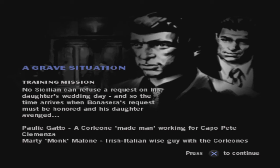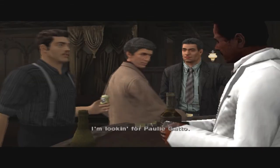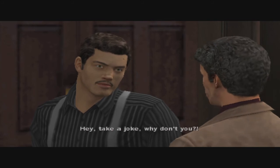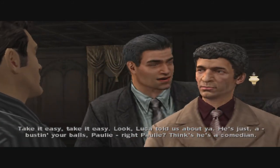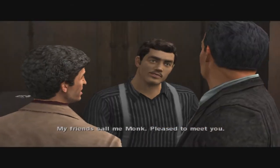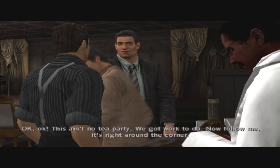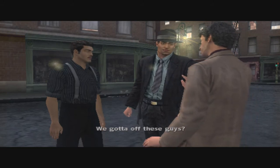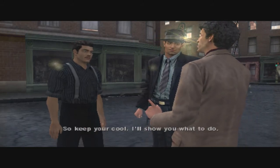Here we're going to meet Paul Ligato — a Corleone made man working for Capo Pete Clemenza and Marty 'Monk' Malone. I guess we aren't the only unarmed build in this game — he's an Irish-Italian wise guy with the Corleones. Luca sends his love. 'So you're Luca's new errand boy?' 'I ain't nobody's errand boy.' 'Hey, take a joke, why don't you? Take it easy.' 'Luca told us about you, he's just busting your balls, Paulie.' Pleased to meet you, Monk. 'Likewise — we are also a monk.' We are a master of the black hand mafioso style. The undertaker's daughter just got out of the hospital — got beat up pretty bad by a couple of punks. We gotta find these guys. We're under orders — rough them up real bad.